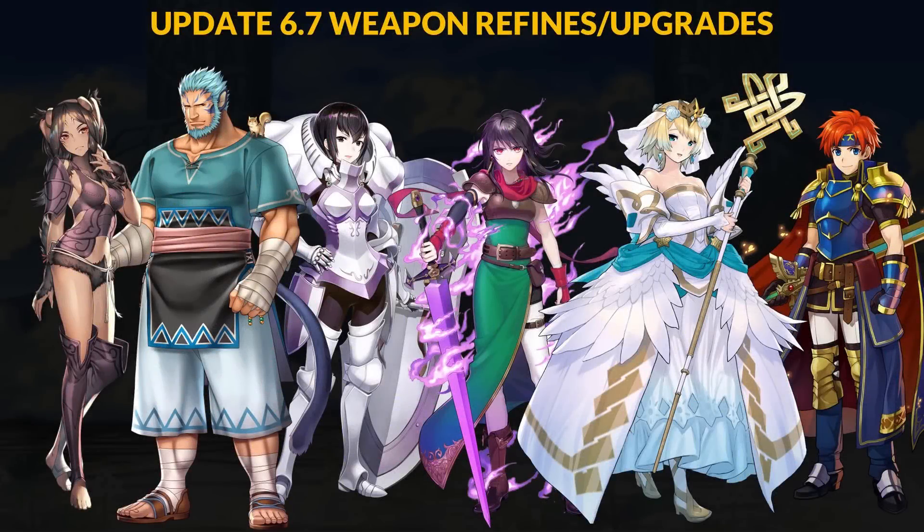2022 is halfway done and to kick off the second half we have 6 new refines for update 6.7. Today we'll be talking about Pan, Mordecai, Chao, Volmerita, Bridal Fjorm, and Legendary Roy. We'll discuss what these new refines do and what playstyle builds can pair with them.